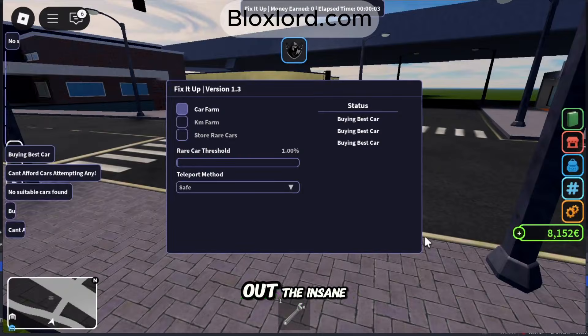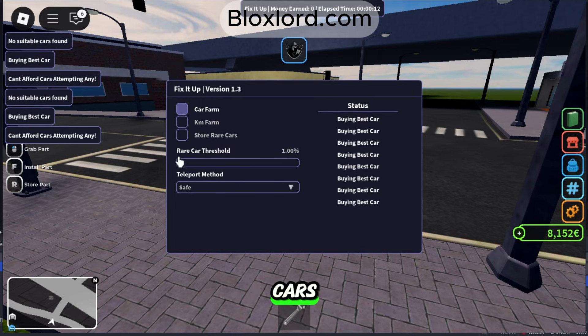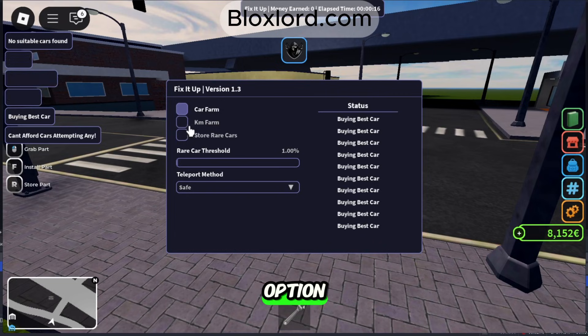Now let's check out the insane features of this script. It has many powerful options. You can see auto store rare cars, saves cars instantly, and the teleport option for quick map travel. Both of these features will boost your gameplay.